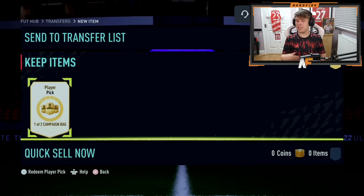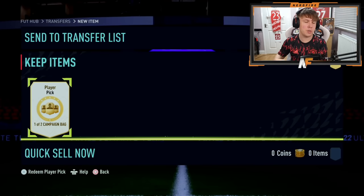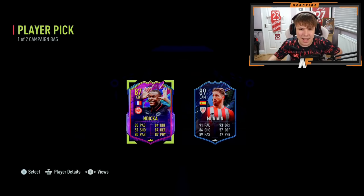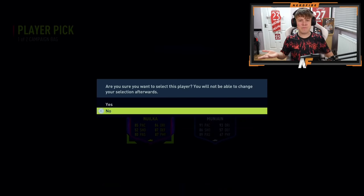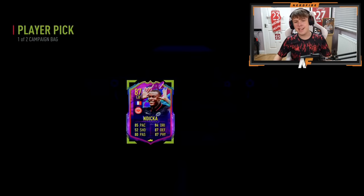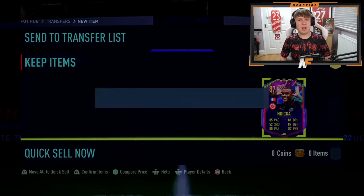Shout out to Hippocrocker for pick number five in the video. Best one to beat so far is Royce. They've got Munayeen versus Indica - Munayeen is only worth 36k, four star skills, three star weak foot. Value-wise Indica is higher; fodder-wise I guess Munayeen, but they've gone with Indica and I don't really blame them.